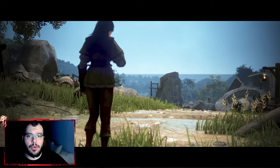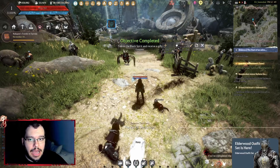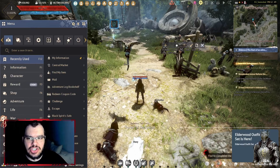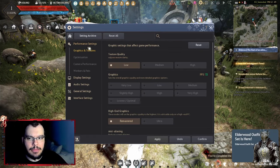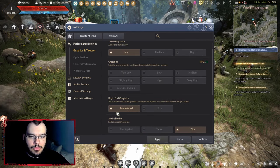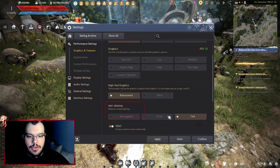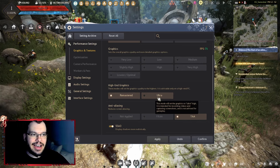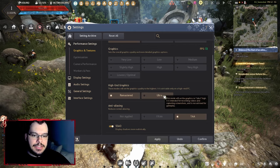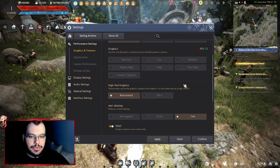Before we get into questing, let's talk about settings. Go to performance settings. What's important is you want to make sure you're using the Remastered version on high-end graphics. Remastered is for gameplay; Ultra is generally for high-quality clips and pictures, but it's pretty harsh on most PCs. Unless you have a super high-end PC, don't play Ultra. Also make sure your anti-aliasing is on TAA and that you don't have hit effects on.